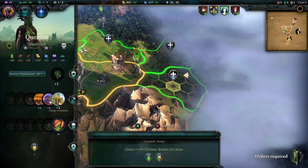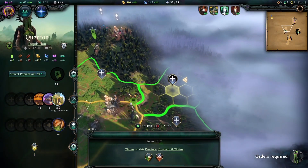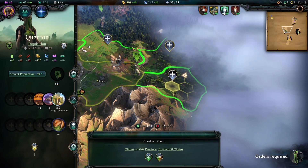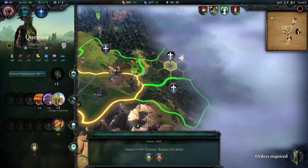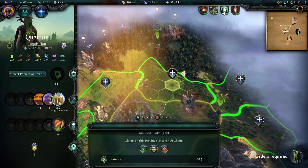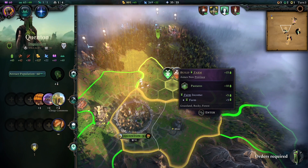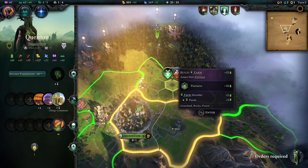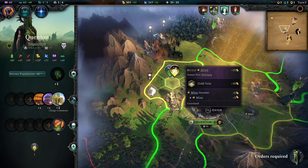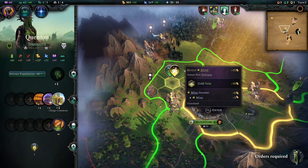The more food we have, the quicker our population number rises, and the more our population rises, the more provinces we're able to expand to. You need to be able to pop off multiple provinces very quickly because certain buildings need, for instance, two forestries or four quarries or mines to be built before you can access the more powerful late-game buildings. When it comes to province expansion, I would typically prioritize provinces that have an extra build slot — like a pasture giving an extra 10 food per turn, or a gold vein providing passive income.